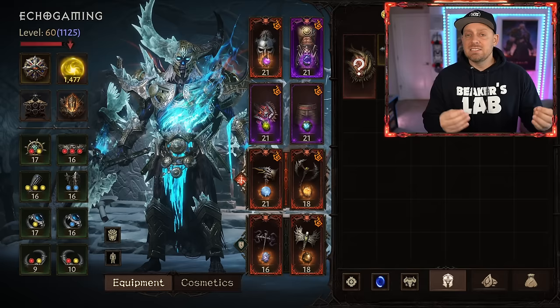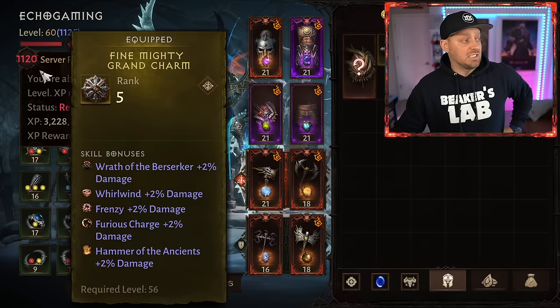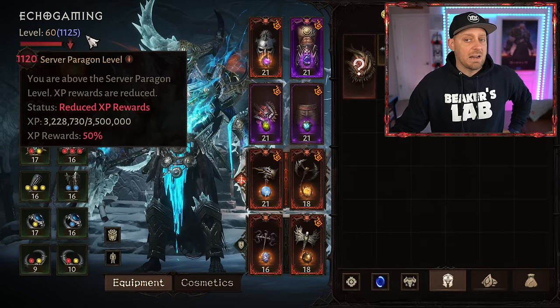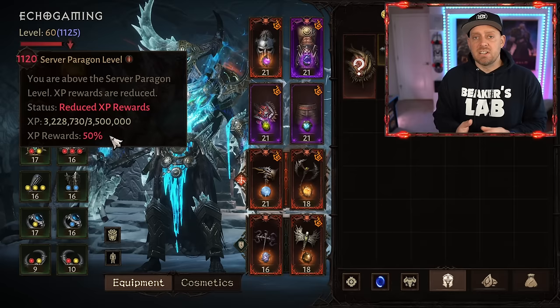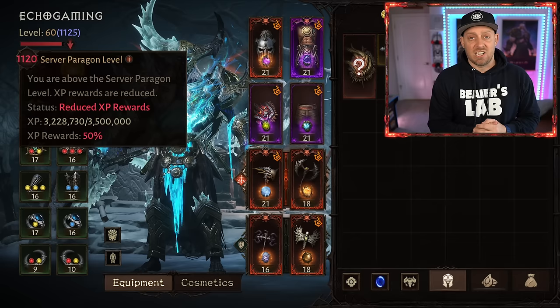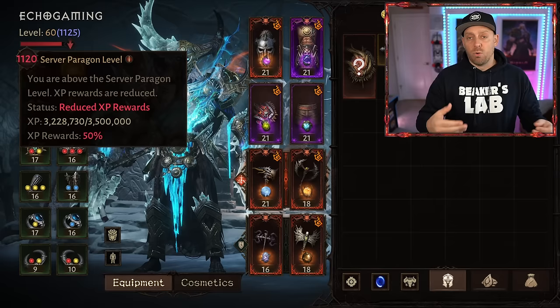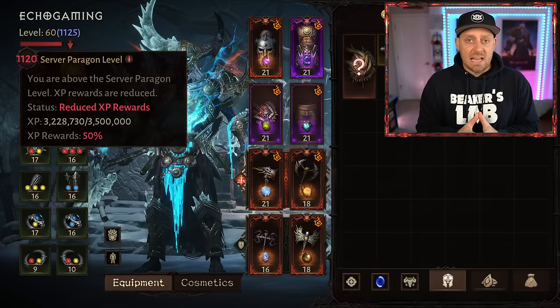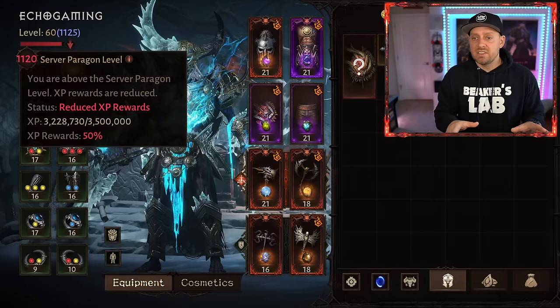There is a system inside of the game that gives bonus experience for brand new players. For example, the server Paragon level for everyone is 1,120, going up 10 levels every week. I'm just above at 1,125, which means I'm only receiving 50% of normal rewards. But if you are way below this, you could be getting 1,000, 2,000, or 3,000 times the percentage. So for something I gain 100 XP for, you could be gaining 3,000 XP. There is a massive catch-up mechanic that will allow you to catch up to players like me very quickly.